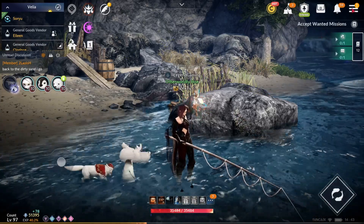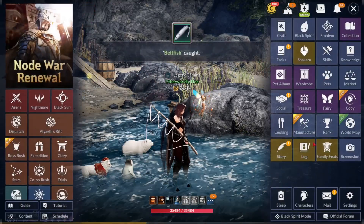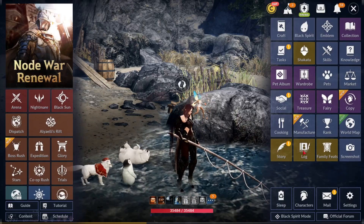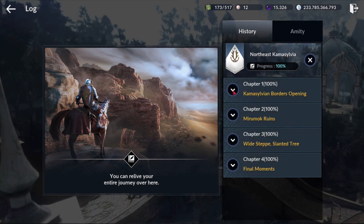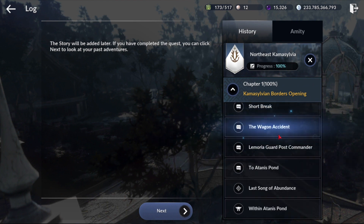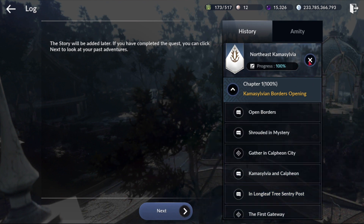The requirements to unlock the fairies: you have to complete a northeast Kamasylvia main quest called Lemoria Guard Post Commander. You should be around 30K CP. If you're curious how far into the story that is, go to the log, scroll down towards the bottom, you'll see northeast Kamasylvia — click that, in Chapter 1 scroll down and it's right here: Lemoria Guard Post Commander.